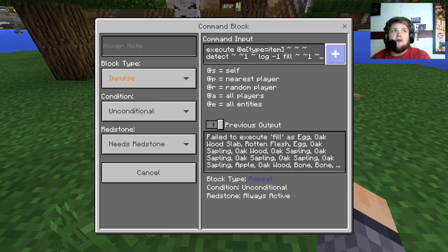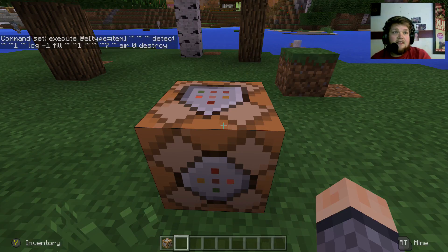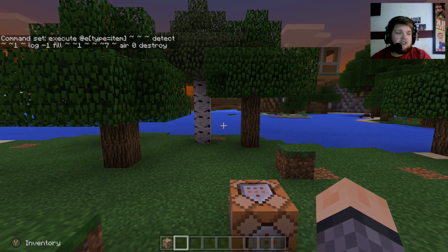The next step is the command, which I've already pre-written because it takes a while to type on Xbox. I'll leave that command in the description so you can copy and paste it if you're on PC. Unfortunately if you're on Xbox, you're just going to have to type it out fully as-is.